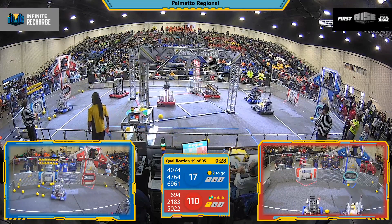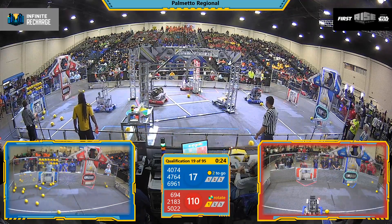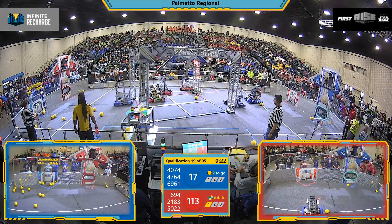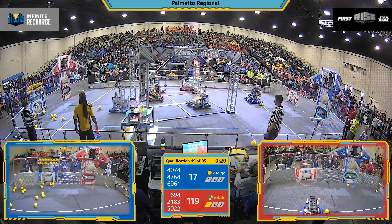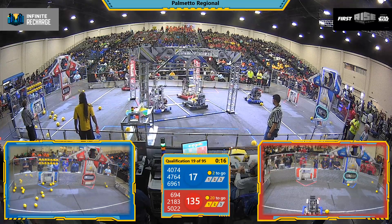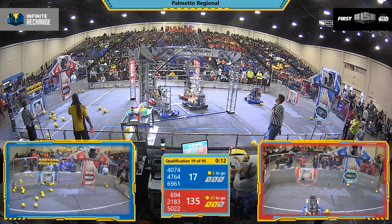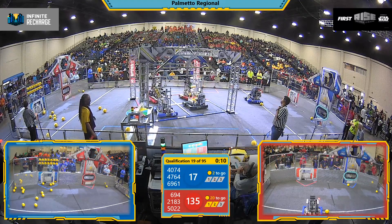Droids are now entering the rendezvous point. 2183 for the red alliance has their arm up for their generator switch. We've got 4074 and 6961 for the blue alliance also going in for their generator switch in the rendezvous point.